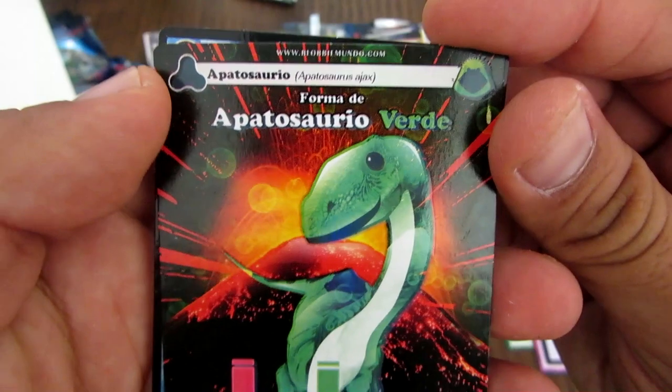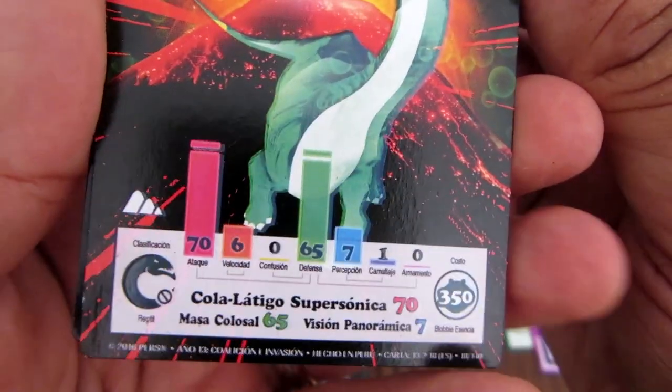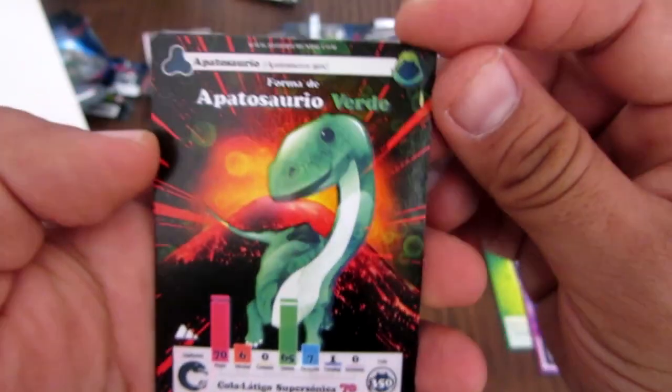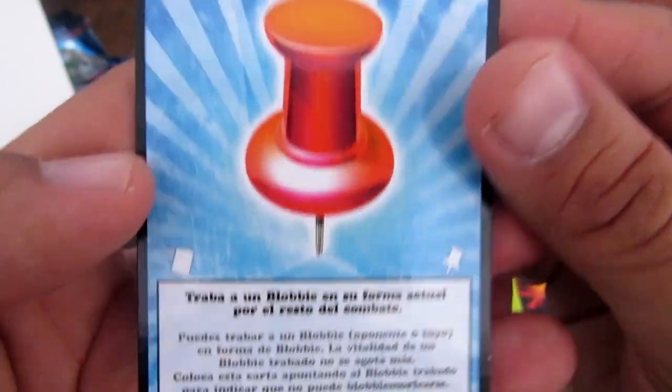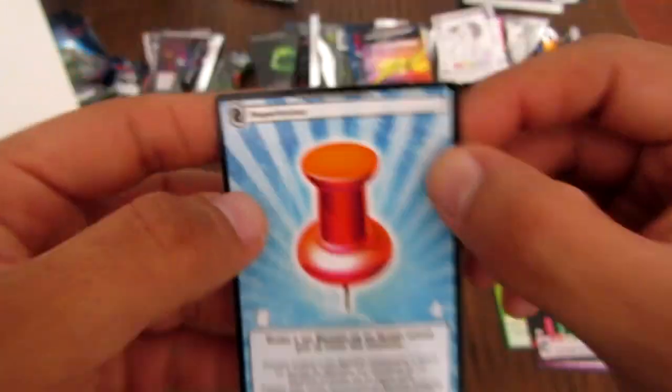Teletransportación — esto es para cambiar el ambiente, el terreno ambiente. Apatosaurio Verde, una carta verde, una forma verde. Y Super Trabar: traba a un Blobby en su forma actual por el resto del combate. Esta es para trabarlo.